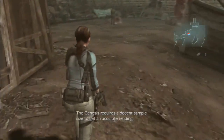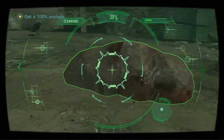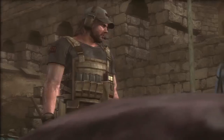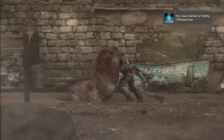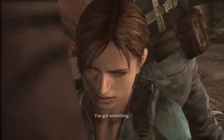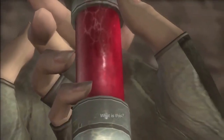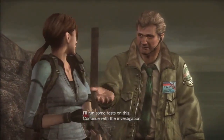The Genesis requires a decent sample size to get an accurate reading. Scan the carcasses on the beach and send me your data. Alright, looks like we have to scan all of this. Metal detector — I'm getting something from inside it. Do we have to cut it open? Oh, this guy got it. Careful now. Don't worry, I've done this before. I've got something. What is this? If it's an engineered mutation, this could prove a link. I'll run some tests on this. Continue with the investigation.